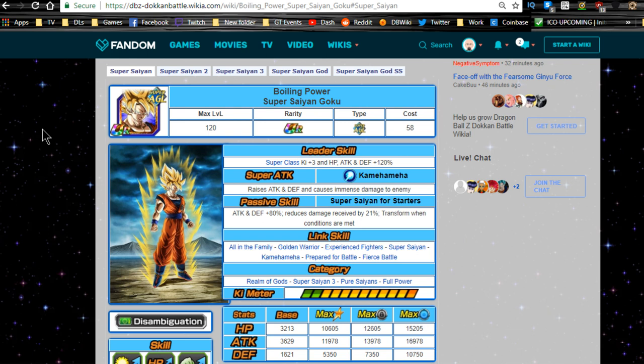Hey guys, welcome back for another team building guide. Today we're going to be going over the Boiling Power Super Saiyan Goku. This is the new transformation Goku that's currently out. If you're watching this in the future, this is when it first became available, so all the team buildings will be based off of information from September 2018.